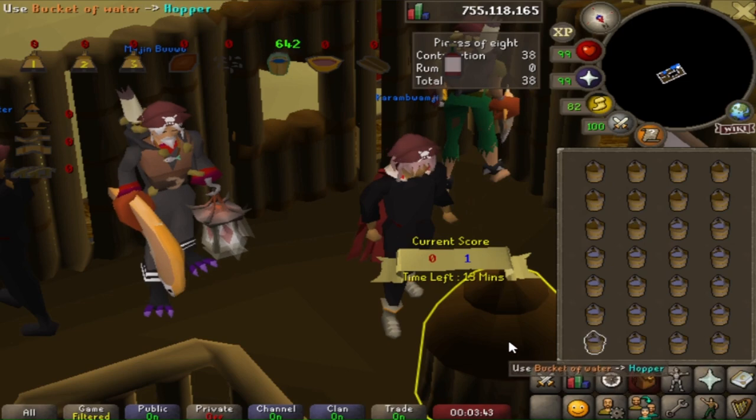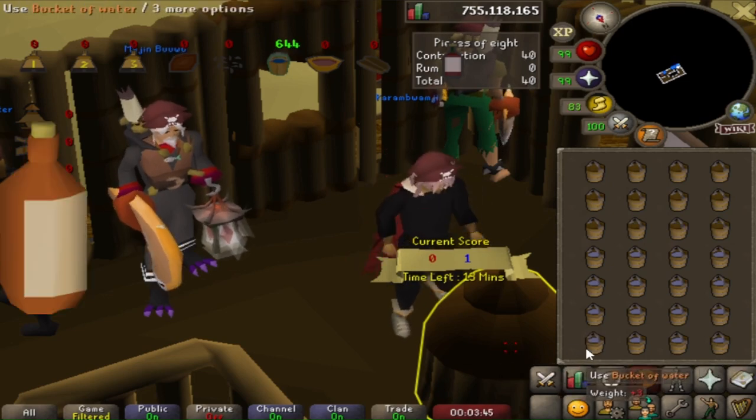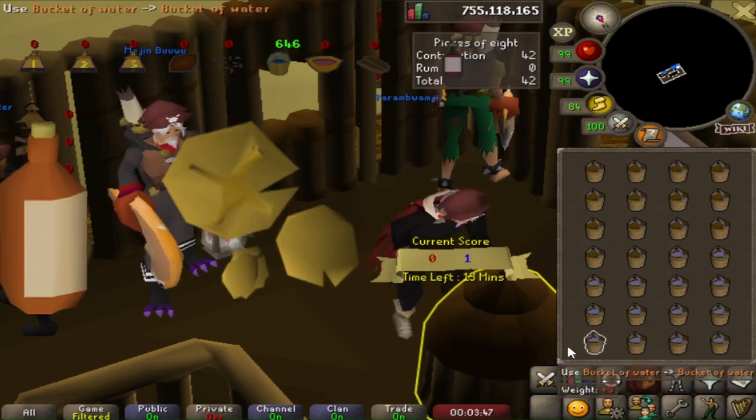Other players on your team can make rum, which will reward everyone on your team with extra Pieces of 8, which is the reward currency.